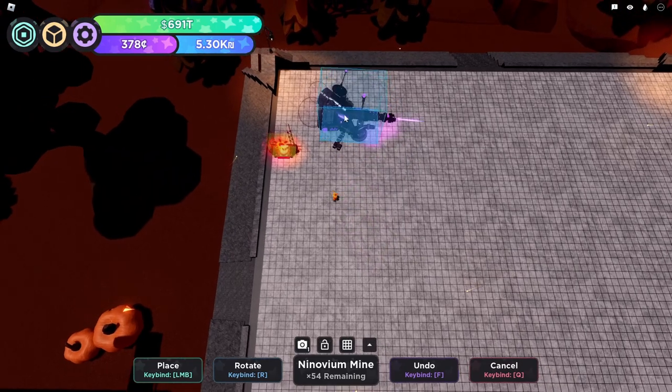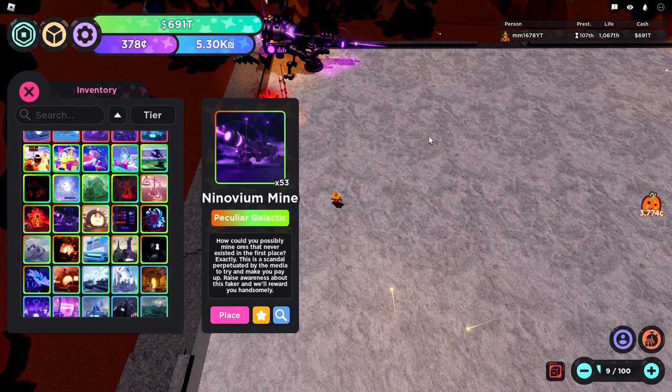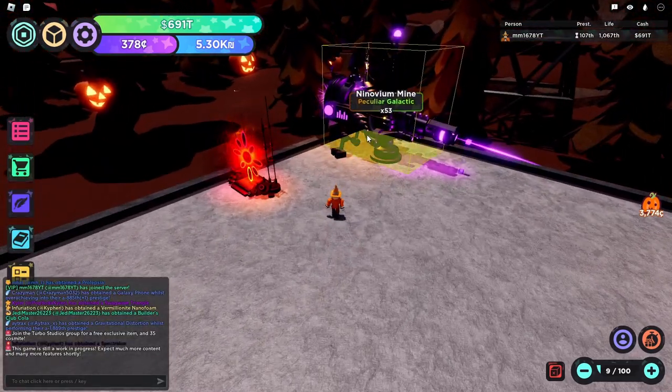Next up, Ninovia Mine — probably the best Peculiar Galactic for no other reason than it gives an ore that's actually worth a damn, and it's also not too difficult to get.